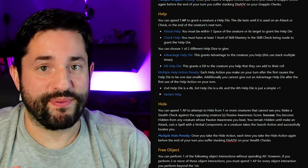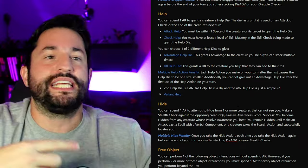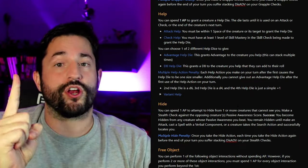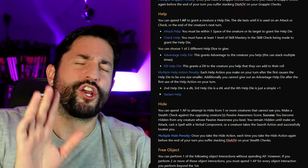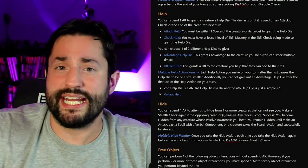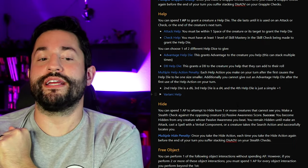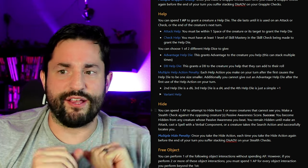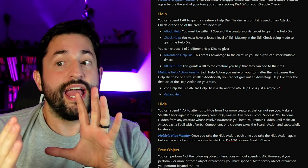There's also a multiple help action penalty so things don't get too crazy. I don't want people just handing out D8s as their entire turn. So the first help action gives a D8, the second time it becomes a D6, then a D4, then just a plus one. Currently you can help the same creature multiple times — I don't want to implement a ban on that until I see something break in playtesting. There's also a variant help action I'm not going to get into yet, which basically turns the help action into a reaction where you can reactively help your allies.